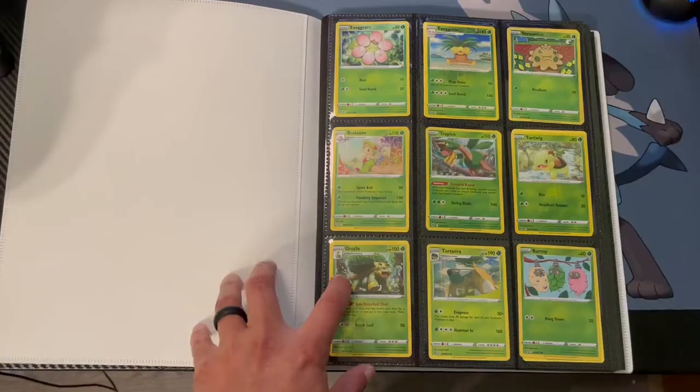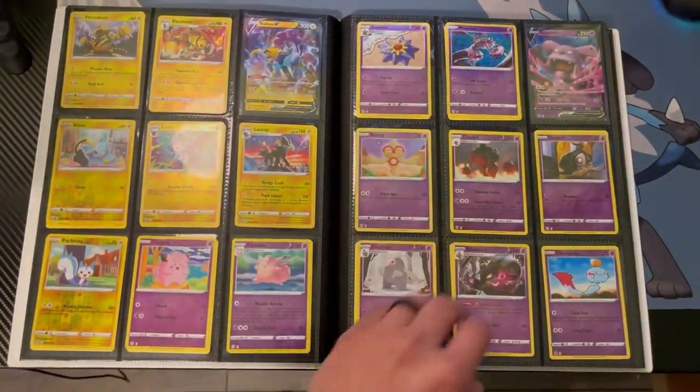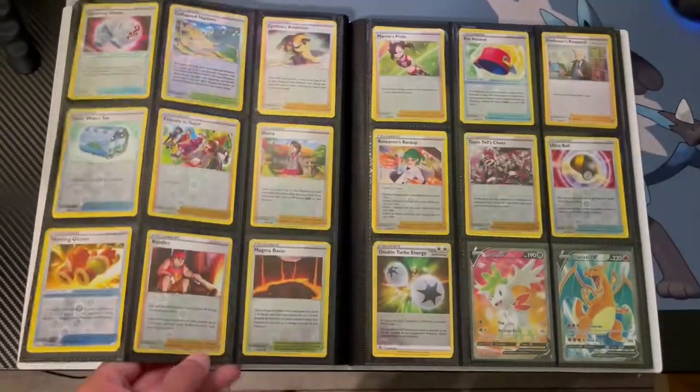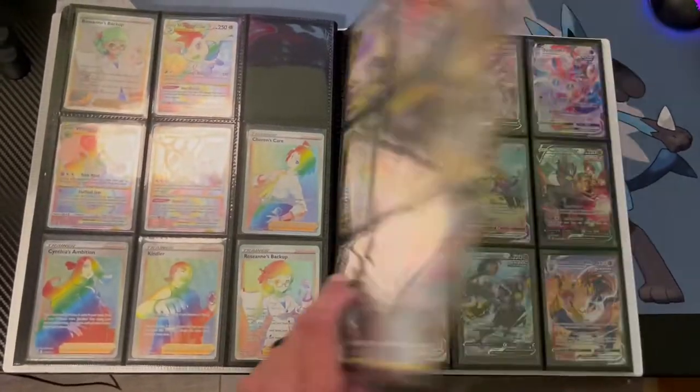For today's video we're going to see if we have a 100% complete Brilliant Stars binder. We've got all the reverse holos, every common, every uncommon. When it comes to ultra rares, we're missing the Luminian alternate art. Flipping over to the rainbow page, we are missing the Charizard V-Star hyper rare — but we already have the trainer gallery complete and all the secret rares.